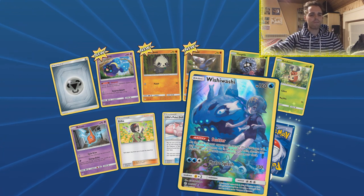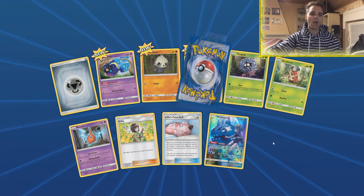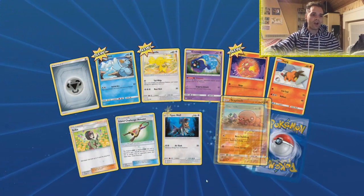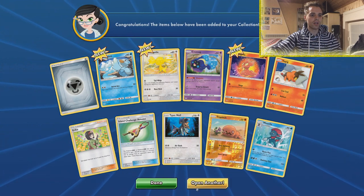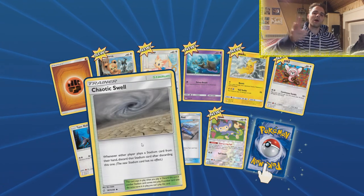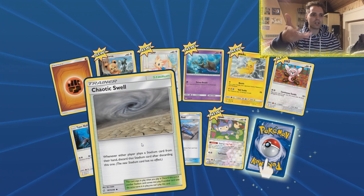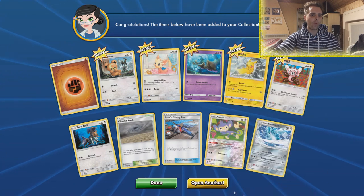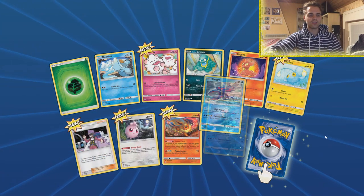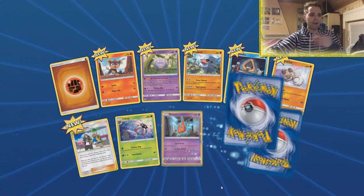Our first kind of secret rare is Wishiwashi — Sandra from the Netherlands will definitely find a way to make this work in lost stall decks. It's a 180 HP basic and with Scatter you flip a coin and depending on the outcome it goes back into the deck. Chaotic Swell is an insane card because if the opponent plays any stadium it gets discarded automatically — so things like Power Plant, Heat Factory, Thunder Mountain, all get destroyed immediately when you have Chaotic Swell in play.